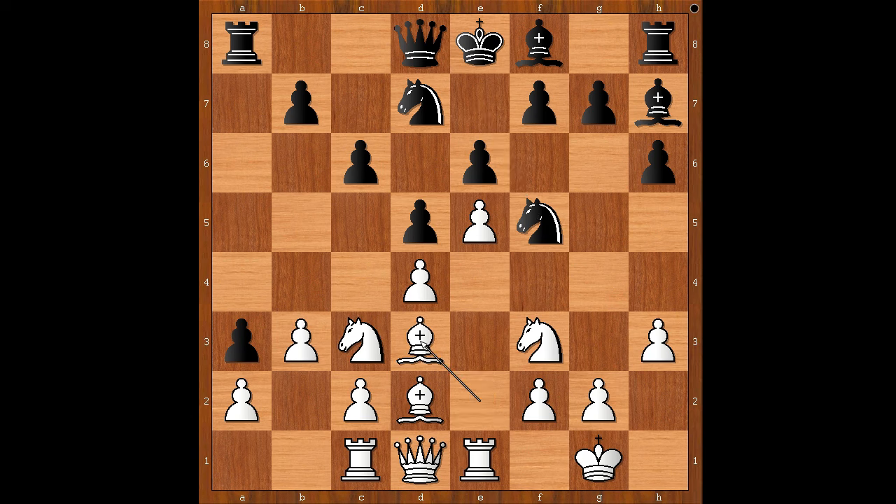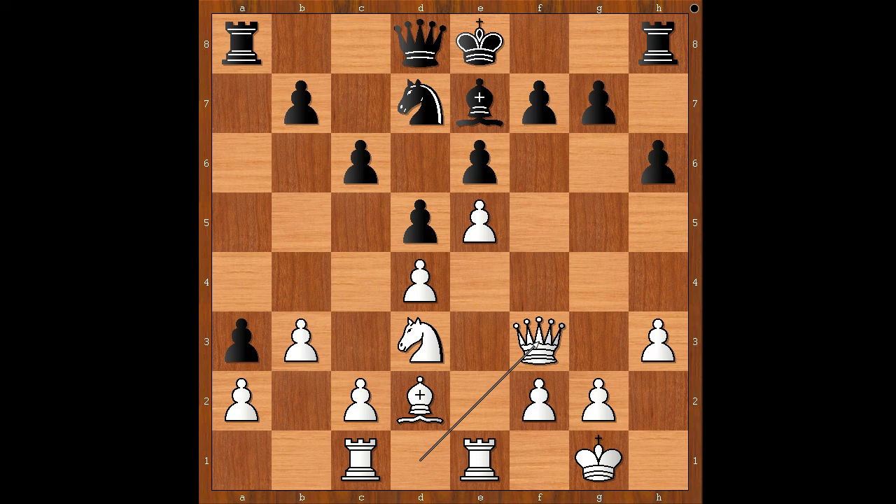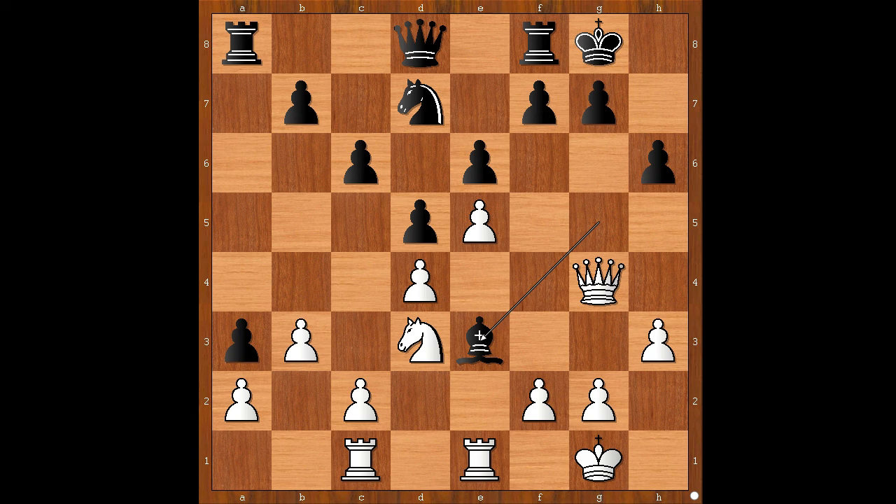Knight to f5, bishop to d3, bishop to e7, knight to e2, knight to h4 — looking for adventures. Knight to f4, bishop takes bishop, knight takes bishop. Black to move, knight takes on f3 check was played. Perhaps knight to f5 should have been considered. Knight takes knight check, but this only helps white to bring the better piece to f3 square. Queen to f3 was played, bishop to g5, bishop to e3, castling, queen to g4, bishop takes bishop, rook takes bishop. White has a space advantage and better placed pieces.